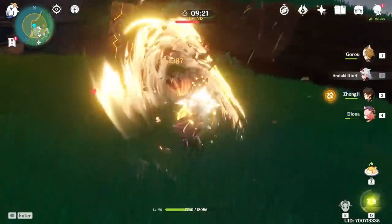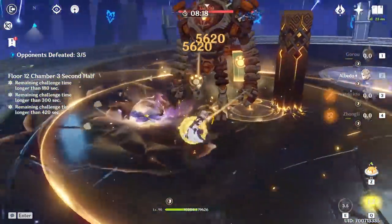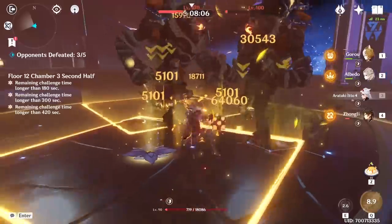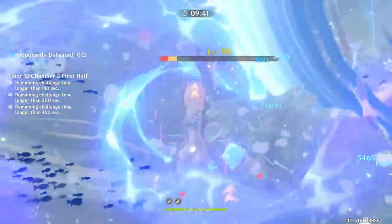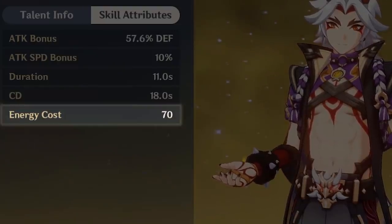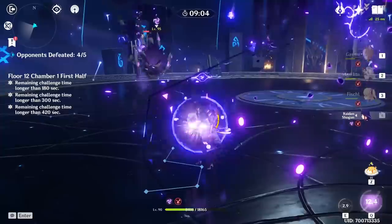Can you use Itto outside of Mono Geo? In world exploration and casual events – yeah, obviously – but in time trials, especially the final floor of the Abyss where every second counts, not really. It's not even his problem but the element itself: Geo doesn't offer any offensive reactions, so there's nothing like Vaporize or Melt which can double up the numbers. The only thing Geo reactions can offer are some paper-thin shields. There's also the fact Itto's burst has a pretty huge cost at 70, and you really don't want to build additional Energy Recharge just so he can maybe work in a double Geo comp – so outside of that, he is best in Mono Geo along with some characters who can boost his already excellent damage multipliers.